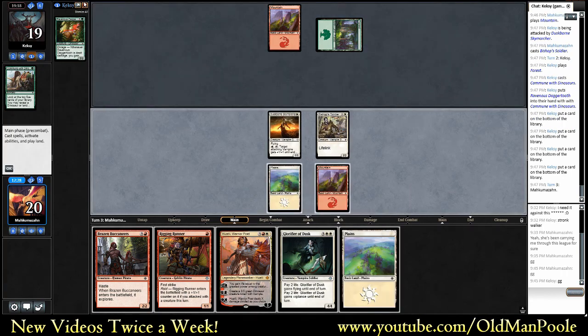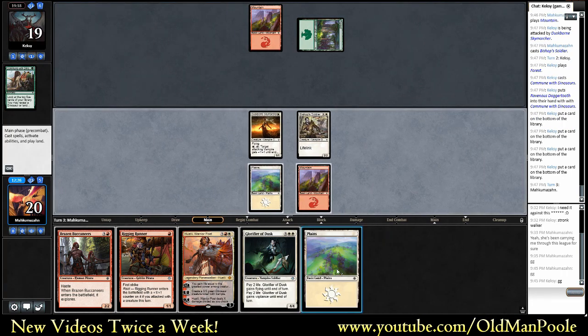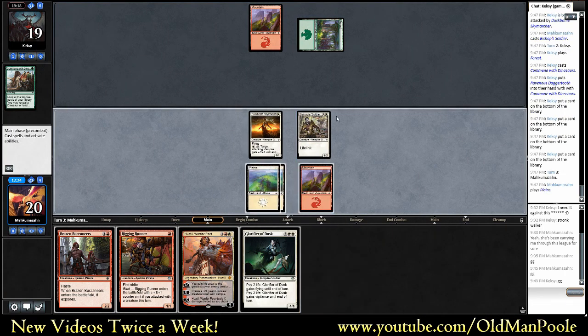Opponent picked up Ravenous Daggertooth - not a bad one, not an absurd one either. So let's swing with the Bishop Soldier - we'll pump it. What could he have? If he had a dual shot, he would have used it. I don't think there's anything that really blows that play out.